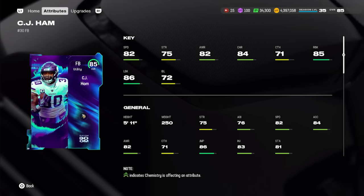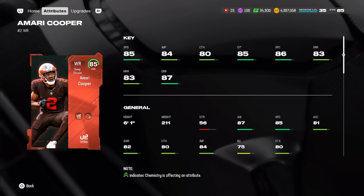At fullback, we have Season of Boom CJ Ham at 150k. For fullbacks you're primarily looking for speed, awareness, run block, and lead block — he's good in all of those. If you need a fullback you can also use the Season 1 Field Pass Mike Alstott for free, but if you want to spend coin, CJ Ham is your best budget option.